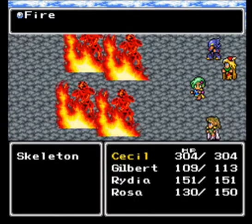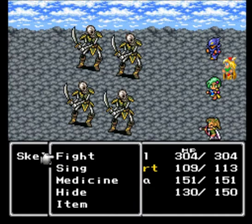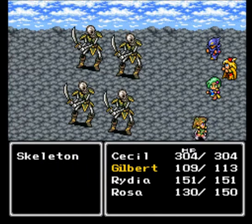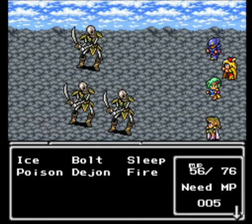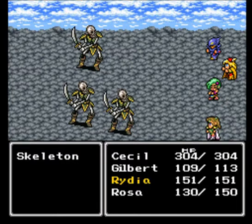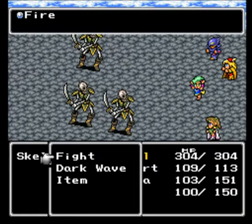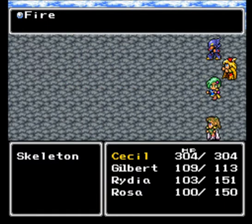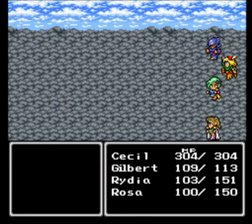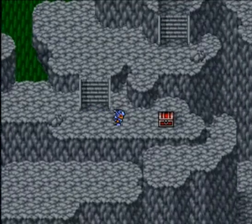We've got skeletons here. Skeletons are weak to fire, so just kill them all with fire — that's basically what you've got to do. I'm going to skip over Gilbert's turn because I just want to get to Rydia quickly and end these guys. And with that, they're done. We got plenty of Gil, plenty of experience, and Gilbert gained a level, which is awesome.